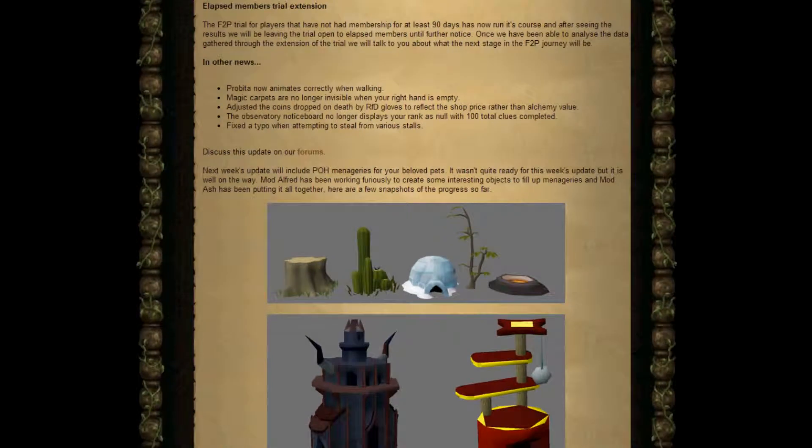We also have a bit of news on the Free To Play Trial. The Free To Play Trial, for players that have not had membership for at least 90 days, has now run its course. After seeing the results, they will be leaving the trial open to lapsed members until further notice. Once they are able to analyse the data gathered through the extension of the trial, they will talk about what's next in the Free To Play journey.